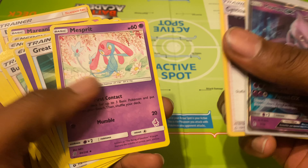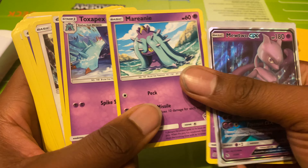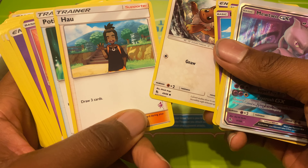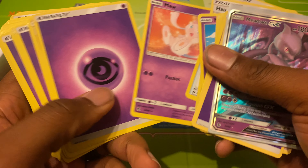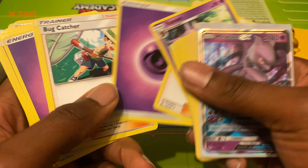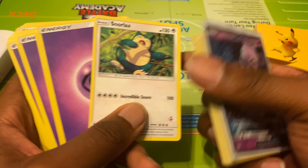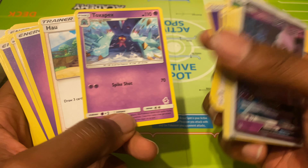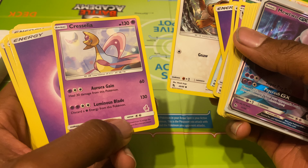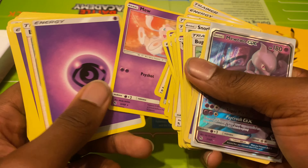We got Sprite, Great Ball, Energy, book, Catcher, Switch, Marnie, Toxapex, Eevee — oh I love Eevee — another Cynthia, Catcher, Great Ball, Marnie, Snorlax, Cynthia, Great Ball, Eevee, Cresselia. Cresselia is pretty strong. Place of a Cynthia, two Mews.